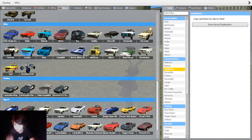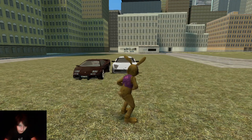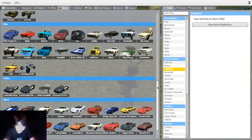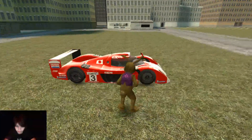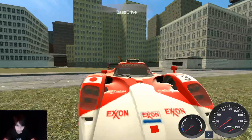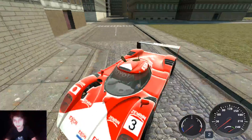The only interesting ones in here are the Lambo Diablo which comes in random colors, and the Lambo Mercy or whatever it's called - they're roughly the same. But that's not what matters - here you go, the Toyota GT1, the F1 car. You're about to see how fast it is. It does not go up ramps very well but it is pretty fast on a flat plane.